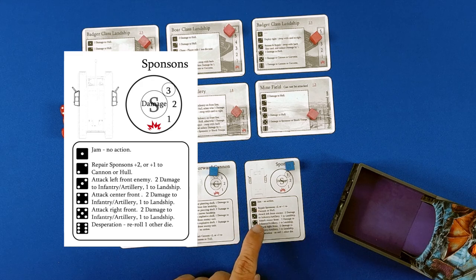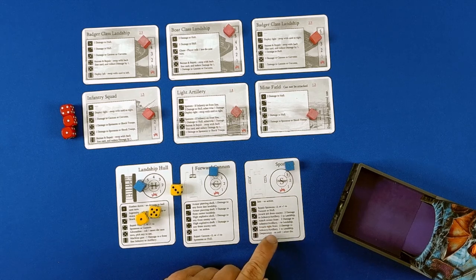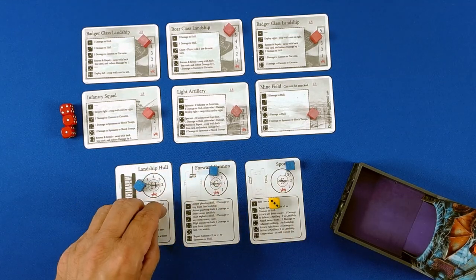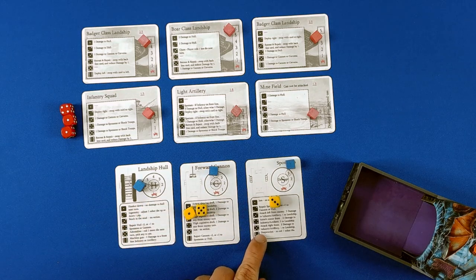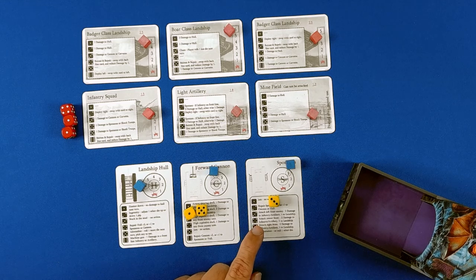Armored pistons shell: damage any front line landship — there are none. Three: high explosive shell, one damage to any front line enemy unit. Jam: no action. And the sponsons — the guns on the side — jam. Attack front left enemy: two damage to infantry or tilt. I like this one. And five: attack front right, which is the minefield, which cannot be attacked. So we're going to attack front left. Armor piercing shell: one damage. Attack front right: jam. Attack front left: two damage.